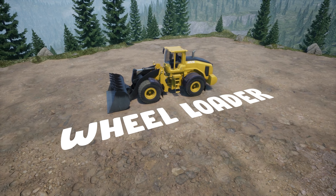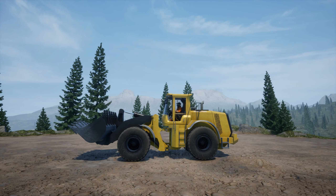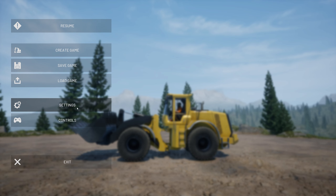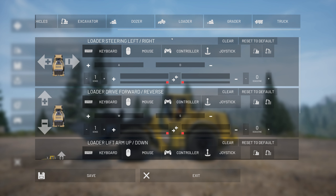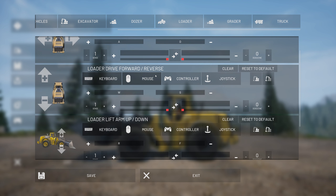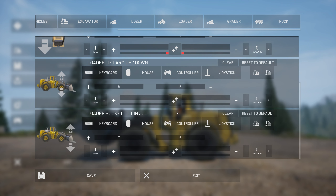Next up we have the front end loader, commonly called a wheel loader. These controls are much simpler — there aren't as many keys to go over. Scroll over to the loader and you'll see steering is A and D, same as before — leave those the same. Do not switch to a work mode or drive mode. Scroll down a little and look for Loader Arm Up and Down — change that to R and F. For the bucket tilt in and out, set T and G. Make sure you save this.